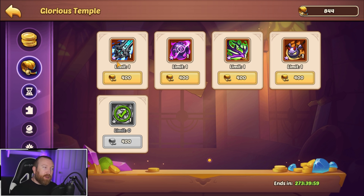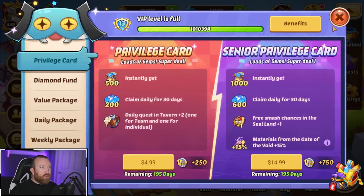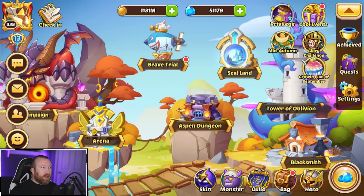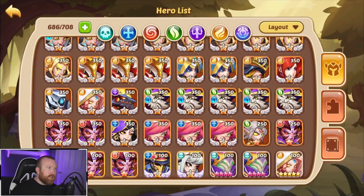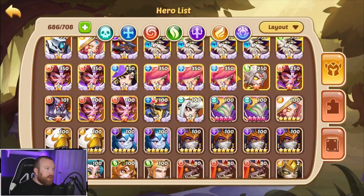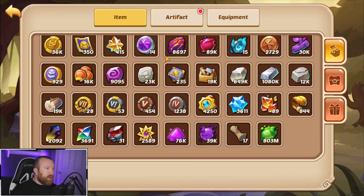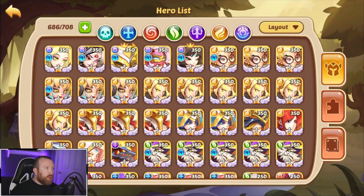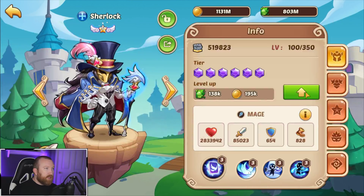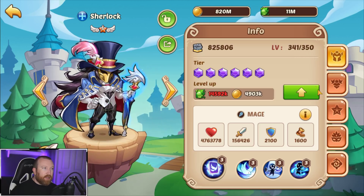It wouldn't hurt to buy one since we could already have a second one with the chests. We already got all of our VIP 13 rewards and cashed those in so we have enough crowns for crazy Sealand and Tower of Dream stuff. Right now the things we need to focus on are spirit and gold — we don't quite have enough spirit. 341 is close though.